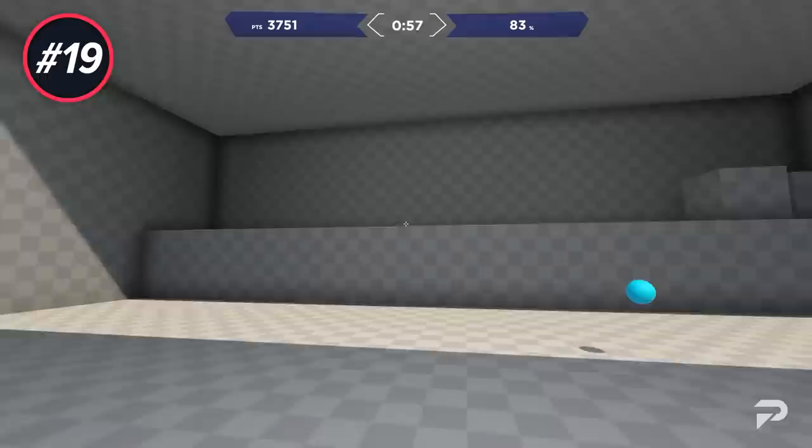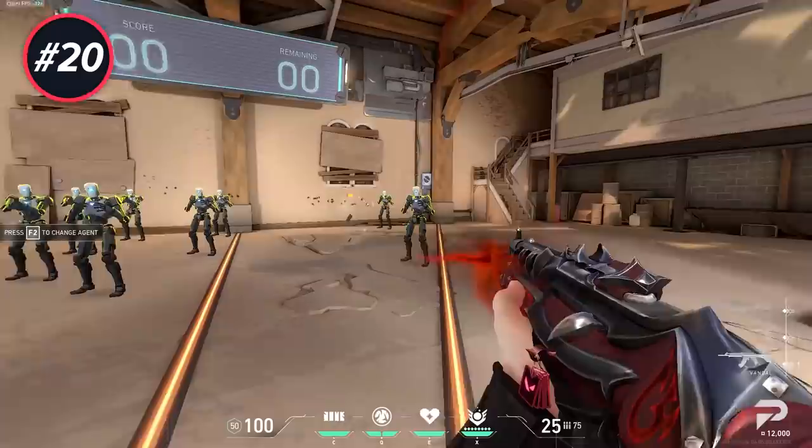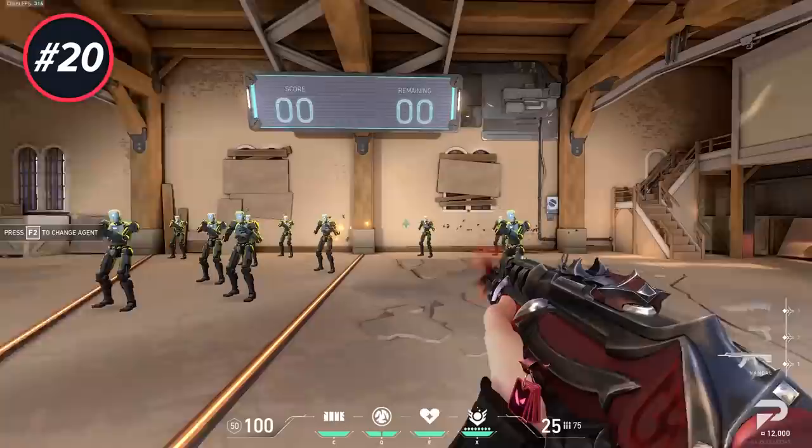Warm-up and aim training are not the same thing. Warm-up is to get ready for your games; aim training is for when you're trying to improve your aim past its current level. When rifling, shoot short bursts and stay away from spraying — your gun gets very inaccurate very quickly and there's no consistent spray pattern. You're better off cutting your spray short, strafing, and starting a new burst.